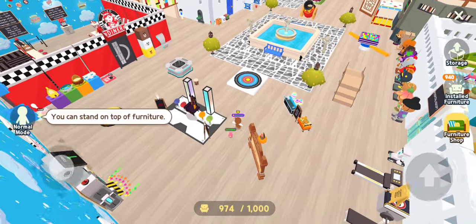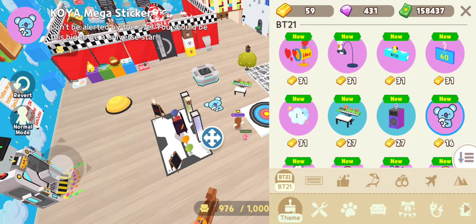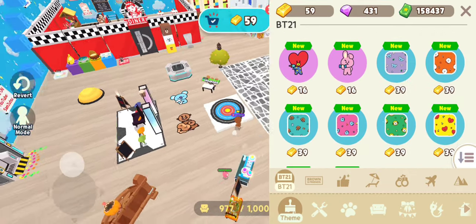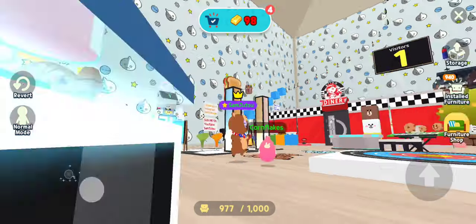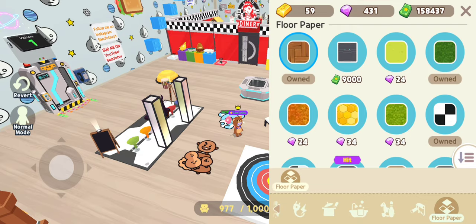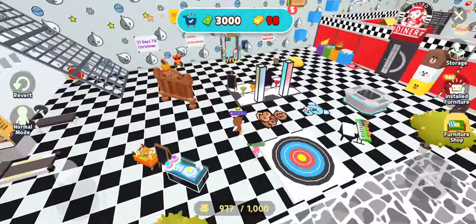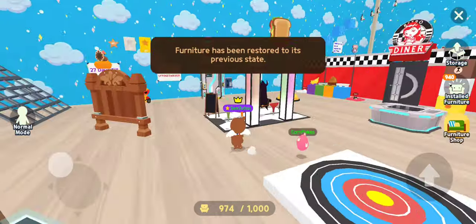First, we're gonna show the editing thing where you can just place anything without having to buy it, and you can see what it looks like — the size of it. It looks like a sticker pretty much, but it's helpful so you don't have to purchase it to see what it looks like and waste your money. This is especially helpful for the wallpapers, because before you had to just buy it — and the wallpapers and flooring isn't cheap. So now you can just view it and be like, no, this looks bad, I won't buy it. You can save a lot more money. And then they have this revert button, which is cool — you just click it and things go back to the way it was.